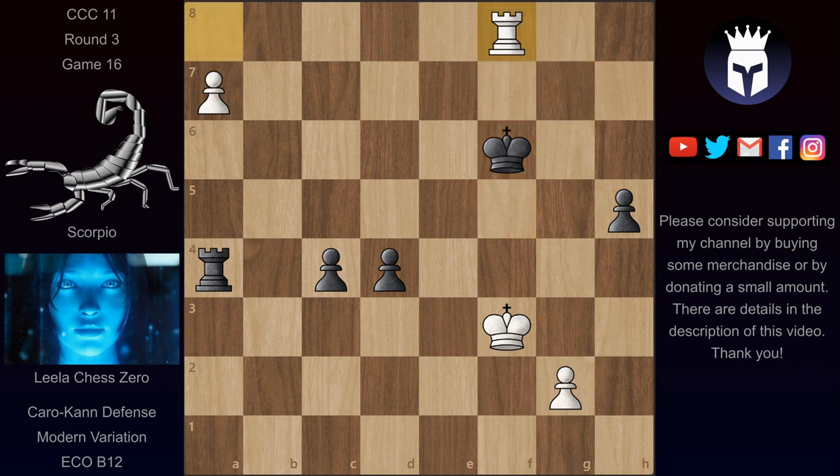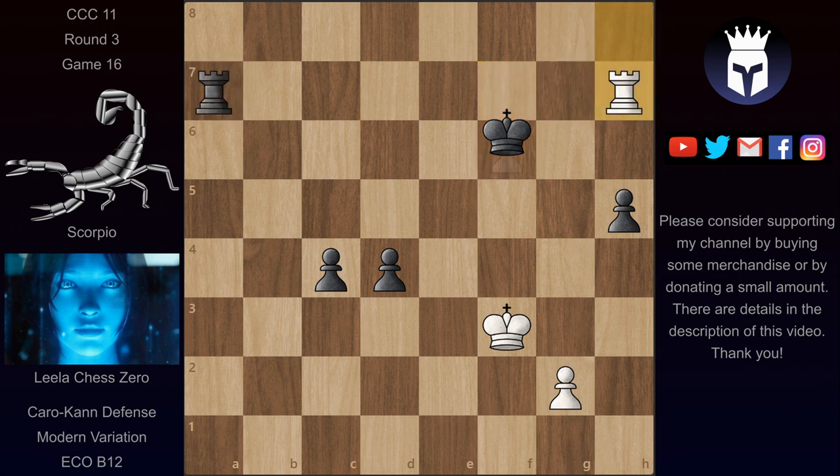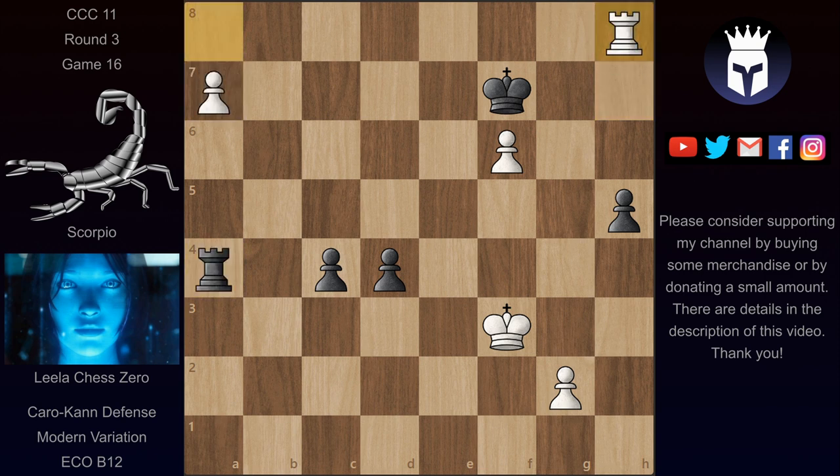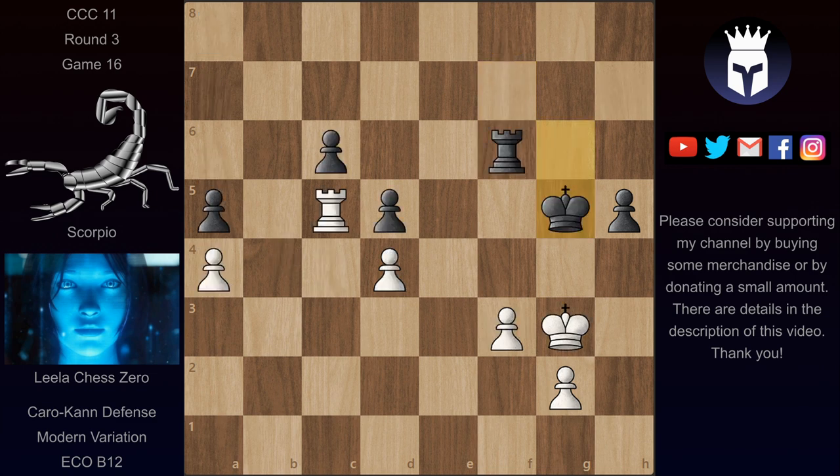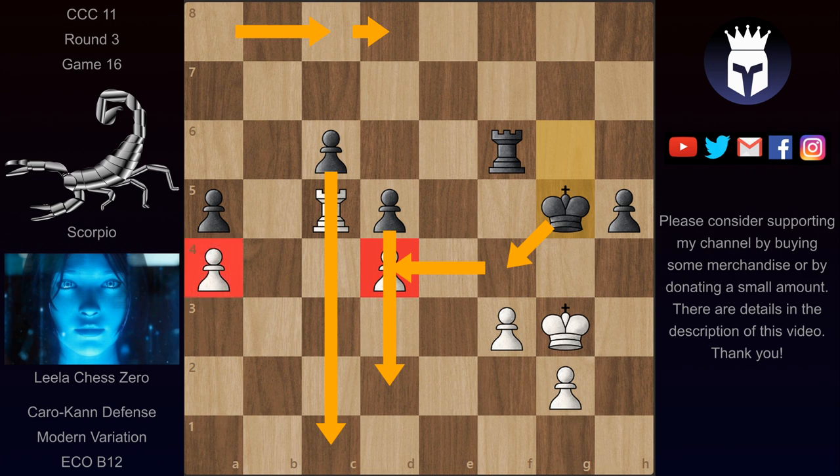For example if the king takes on f6, there's a check and then just promoting the pawn and white wins. If instead the king goes to f7, this allows rook h8 with the idea to skewer the king and the rook on a7 — after rook takes there's a check and then rook takes on a7, and white wins again. This is why the black king has to stay on g7 or h7 to not allow rook h7 coming from behind. Going to h7 doesn't help either because this pawn just goes in. So as we can see, the strategy with king g5 and trying to get the d4 pawn with the rook doesn't work.